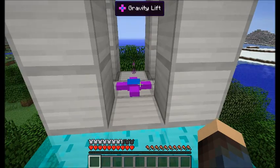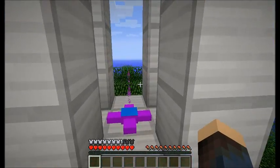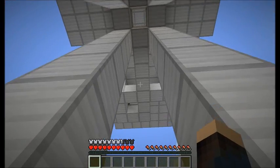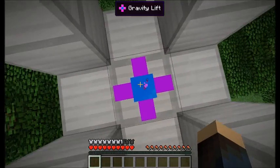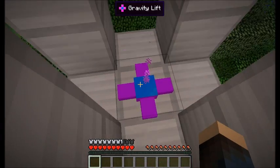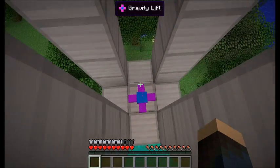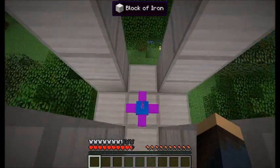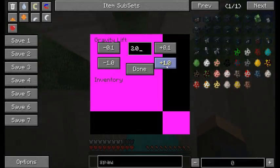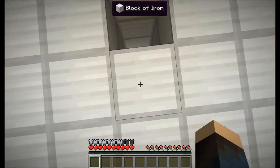The next part is a gravity lift, and the gravity lift basically does what you think it would do — it lifts you. There we go.